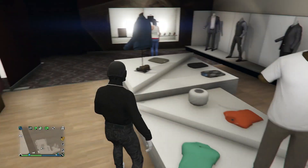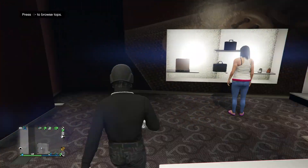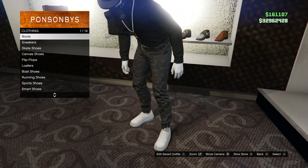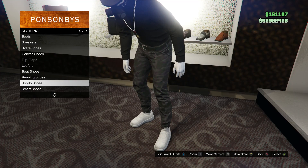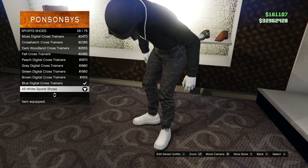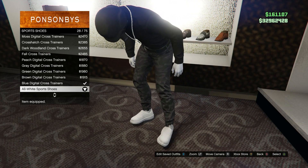After you have your pants, head over to your shoes. When you get to shoes, scroll down to sports shoes which is on slot 9. Click on sports shoes and you're going to be buying the all white sports shoes which is on slot 28.